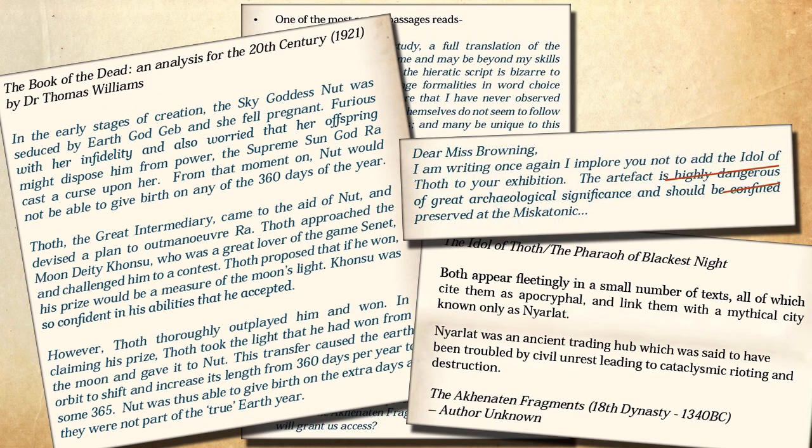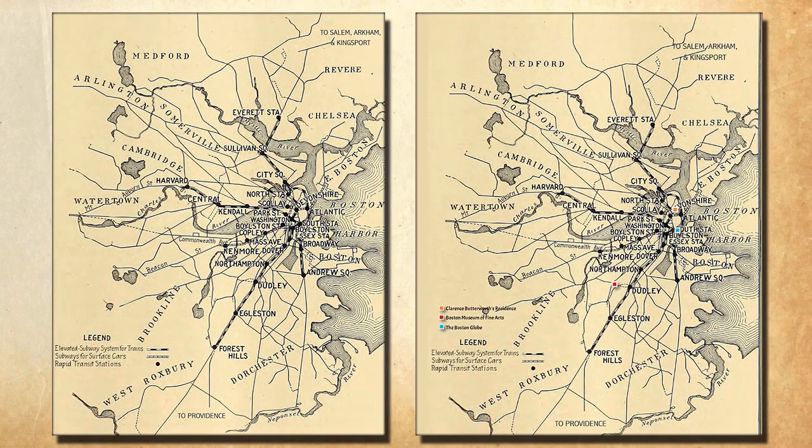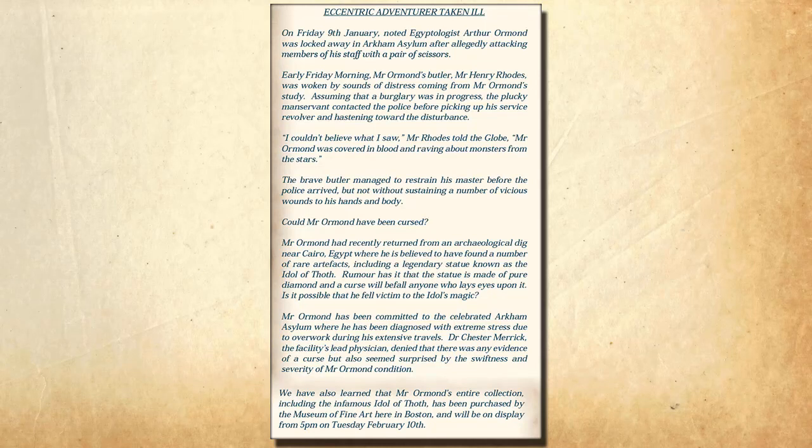As the player characters investigate, there are a lot of clues they can uncover. However, none are really set as handouts, so Keepers need to print off the relevant pages and cut out those sections to offer as players discover them. The PCs will probably leave the museum and check out all the different leads. We get two maps of Boston — one for the players and one for the Keeper. The module warns that players are likely to split up to meet the five o'clock deadline, though my players never did.